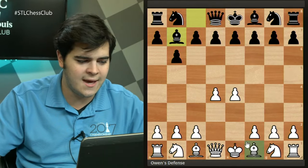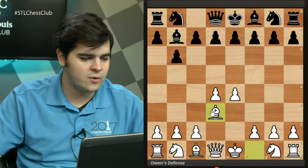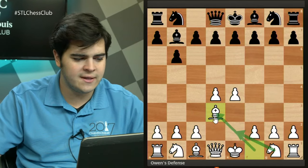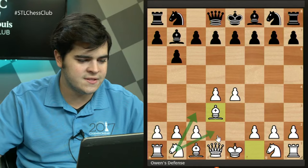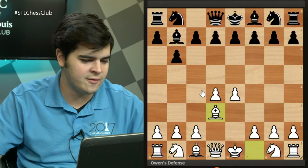The main move we'll look at is bishop to d3 — probably the most flexible move for White. It leaves the knight open to go to f3 or e2 since the bishop is already developed, and the knight on b1 can go to c3 or d2 depending on whether White wants to support the center with c3.